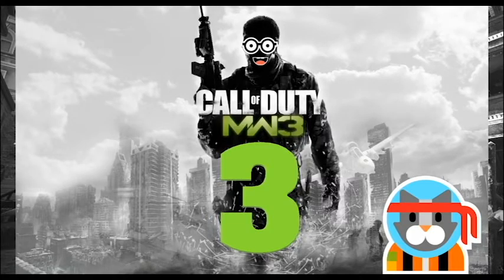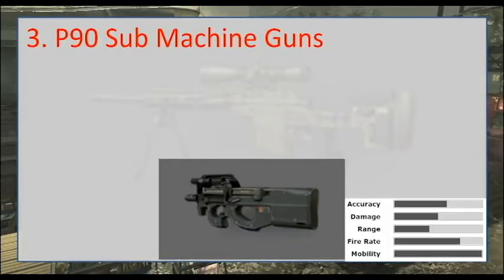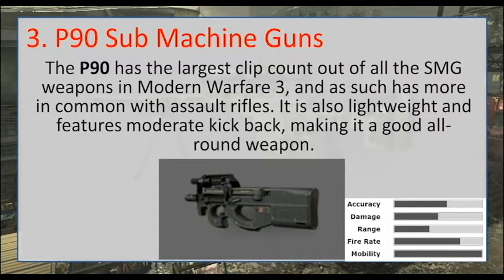Coming in at number three is the P90 submachine gun, as seen on Stargate. I love that show, or rather I used to. The P90 has one of the largest clip counts out of all the SMG weapons in Modern Warfare 3. It's very similar to assault rifles but very lightweight, so you've got the advantage of being able to move around more quickly.